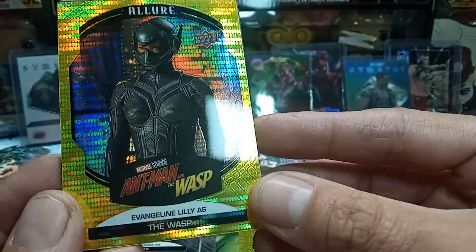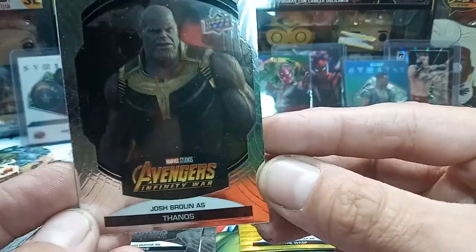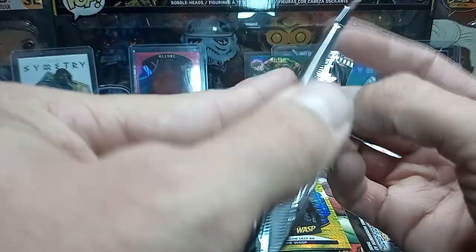And then we got a Wasp, the other taxi, and a Thanos base. That light is just shining right, putting a glare right on the cards. Alright, two more packs to go — let's see what we get.